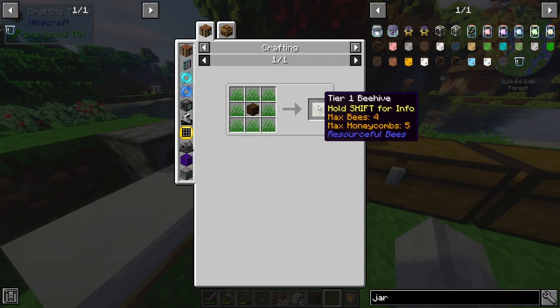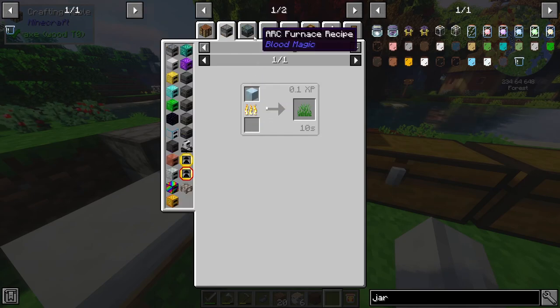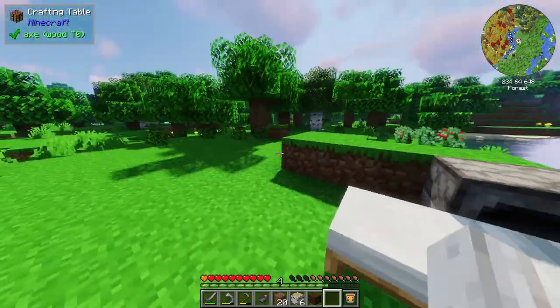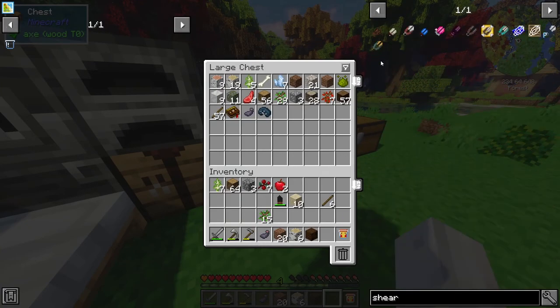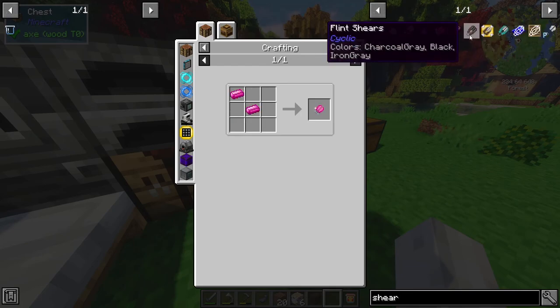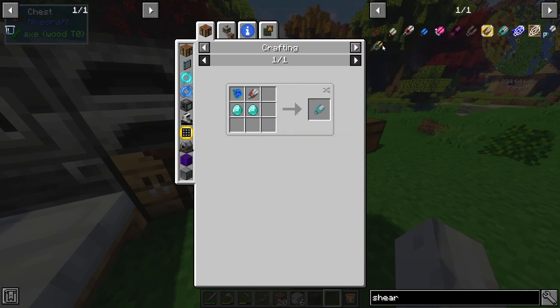We can craft this into a beehive with some grass — not glass, grass. We're probably going to need shears. Can we get wooden shears? Living wood shears, living rock, normal shears, mana steel, flint shears — sticks, string, and flint. That's probably what we'll go for, because that seems pretty straightforward.